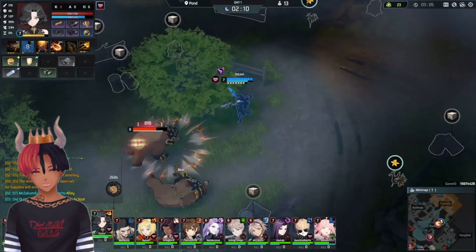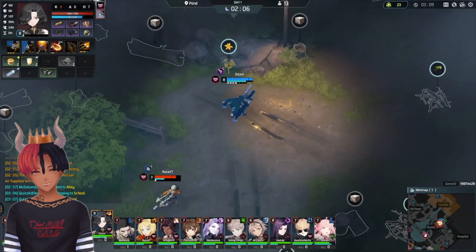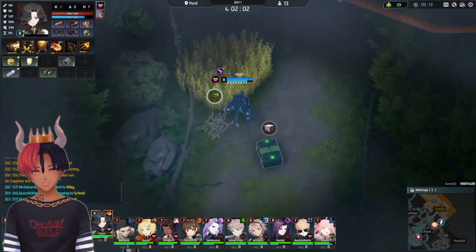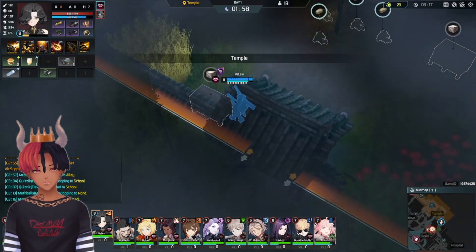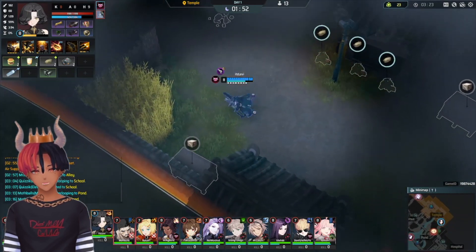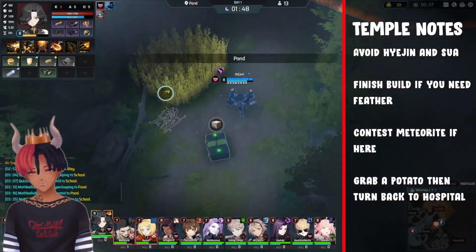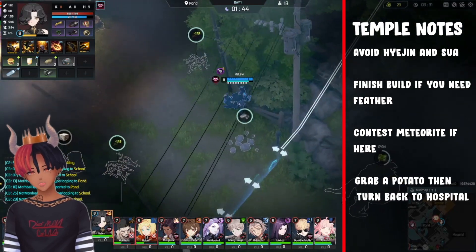Suwa doesn't need to hit her spells to kill you. It's a winnable fight, but it's very hard and most of the time it's not worth going for. You still have to watch out for these two in Temple, but they're less likely to be a problem if there's no meteorite. If you do get the meteorite, you can go Moonlight Pendant, or you can just hold onto it for a tree for Fourscore. Grab your feather here if you didn't roll one off chickens — you can find it usually in the box to the left of the speed gate. Grab a potato, then get out of Temple. Unlike Season 5, we're not staying to take the Temple Bears anymore.